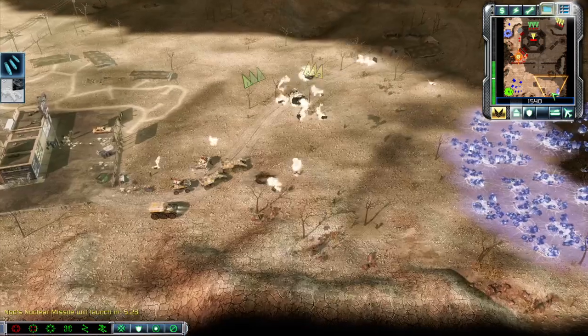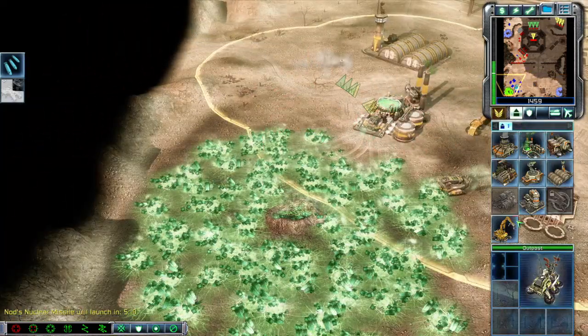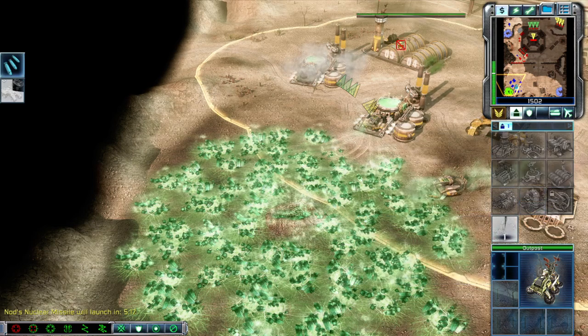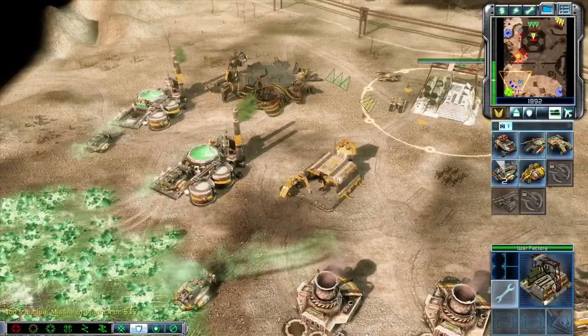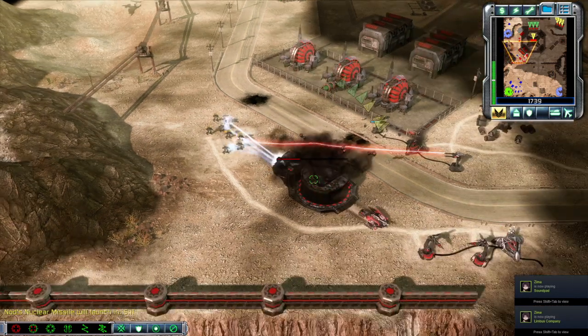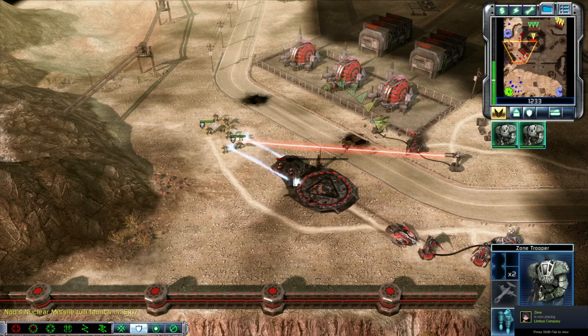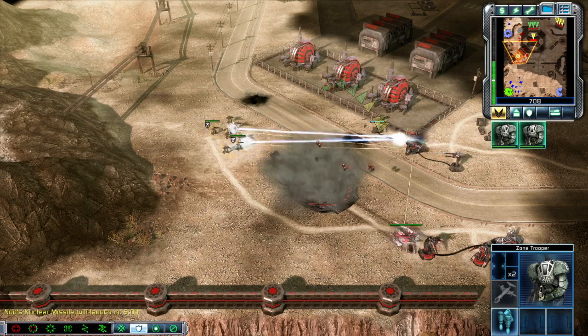Commander, construction complete. Building captured. Cannot deploy here. Structure sold. Rifleman, move out — enemy unit sighted. Let's get to that tip zone. Unit under attack. Take that. Take them.